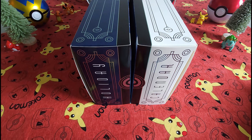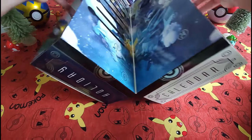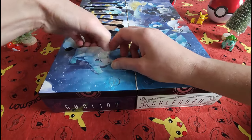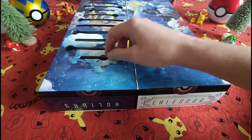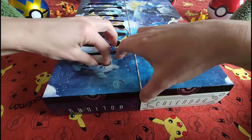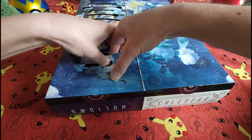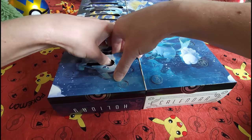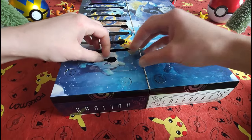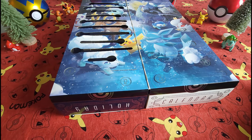Hello everybody, welcome back! Collectible card chick here today. We're on Day Number Ten of the Pokemon Holiday Calendar. Ten today is a little baby one — I'm sure it's going to be a coin or sticker. What could it be? To tell you the truth, I can't even get it out — it's a coin and it's stuck in there. Let me do some video magic pause and see if I can grab that coin out of there.